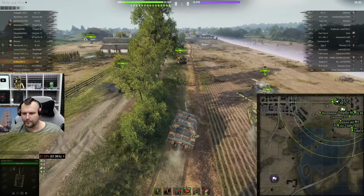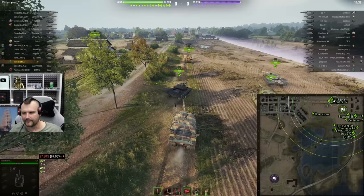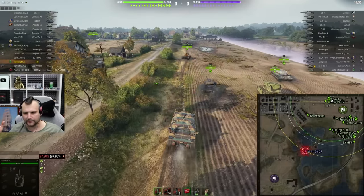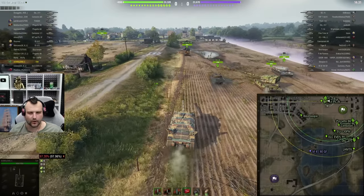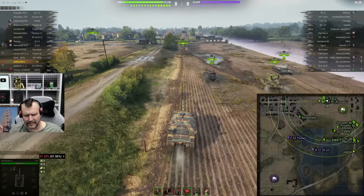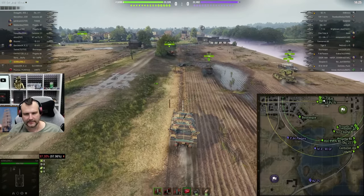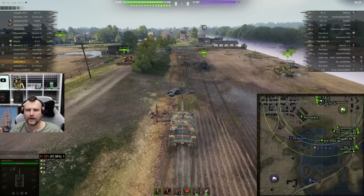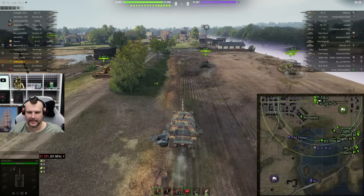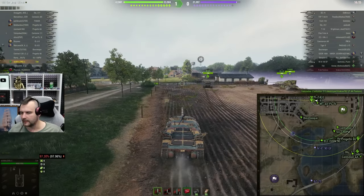I have no business going on the field — I am too slow. If our team gets overrun on the field, it's game over. Alternatively, if I get flanked, it's game over either way. So in this kind of situation, playing with this tank, we must go into the city. There is no other alternative. Into the city, straight into the city, fellas. Let's try to make this tank work, which is going to be a challenge considering the matchmaking we have.